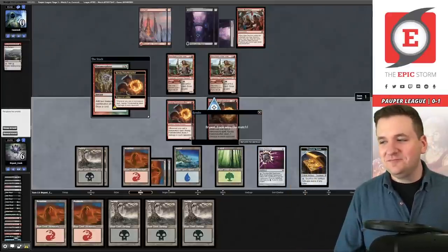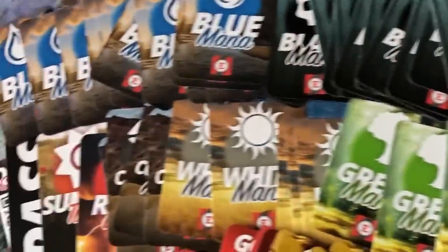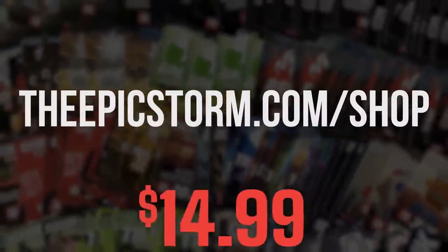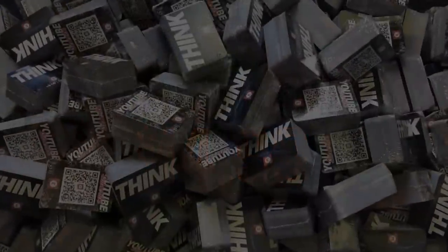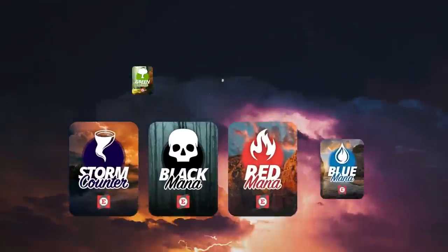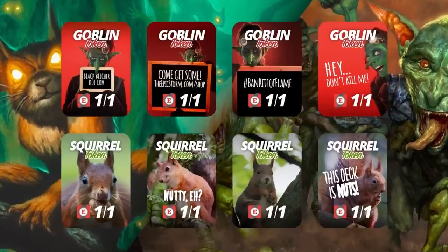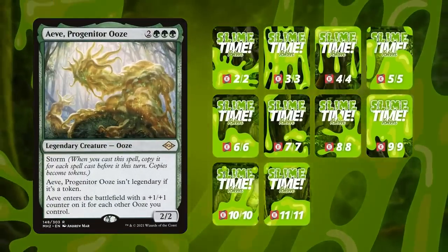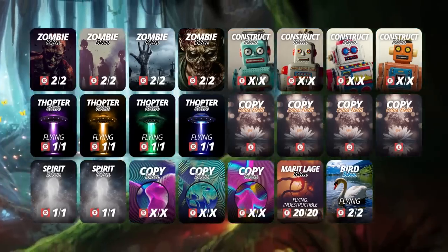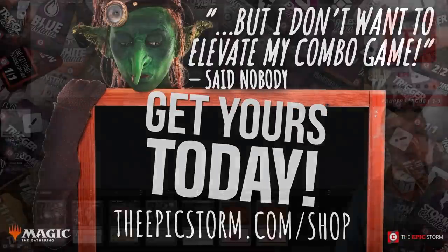Looking to make playing your favorite combo deck much easier? Check out the Epic Storm Mini Token Combo Pack, available at theepicstorm.com shop for $14.99. It comes with 84 double-sided tokens including classic Storm and mana tokens, as well as fan favorites like Goblins, Squirrels, and Slime. The pack covers a variety of formats with new tokens — stop by and elevate your combo game.